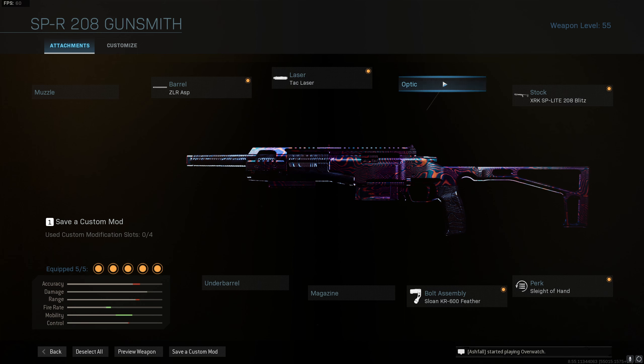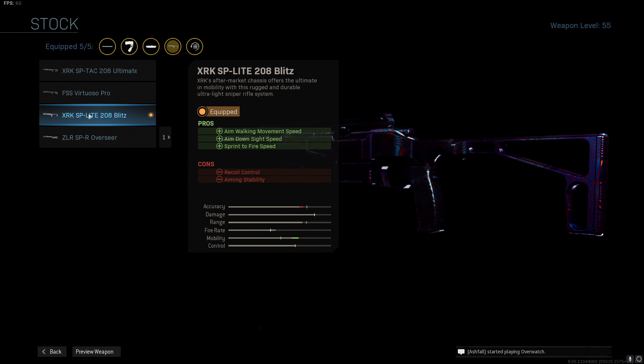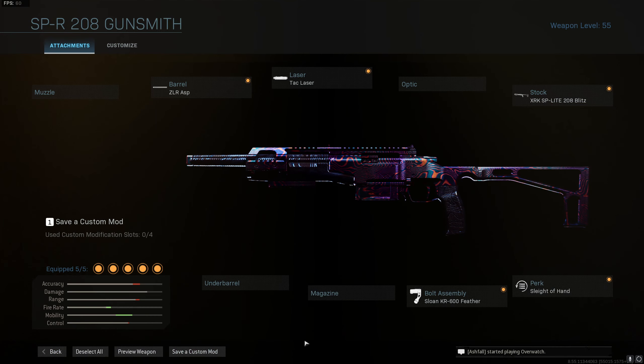The iron sights on this gun are super clean. The Blitz stock gives us sprint to fire speed and aim down sight time again — we're trying to get our quickscopes on with this gun.